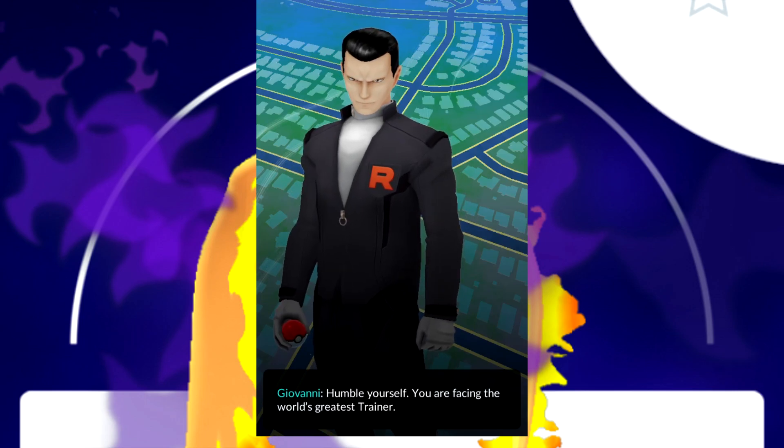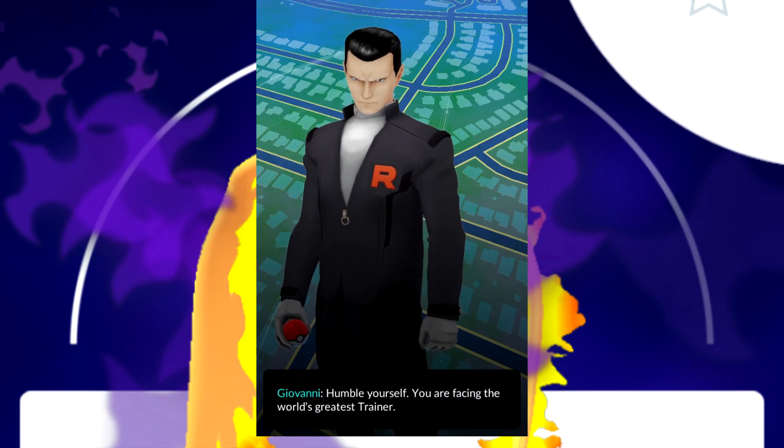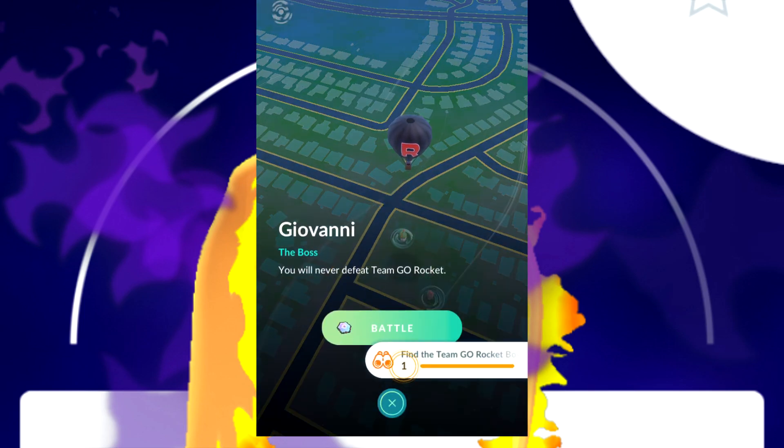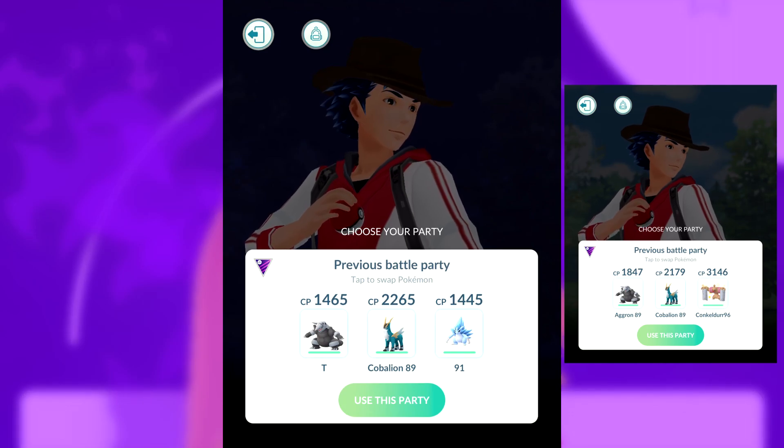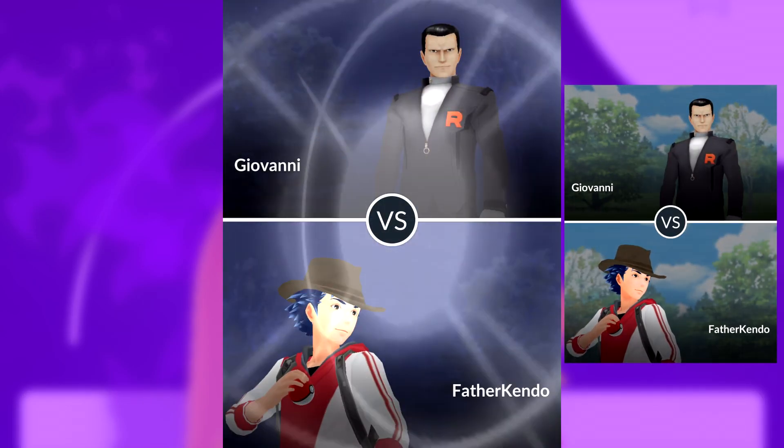By this point, hopefully many of you guys have gotten your super rocket radar from the Luminous Legends X event that's going on in Pokemon Go. Obviously, for any time during the month of May, if you encounter Giovanni, he's gonna have the Shadow Moltres.